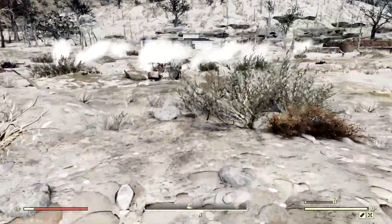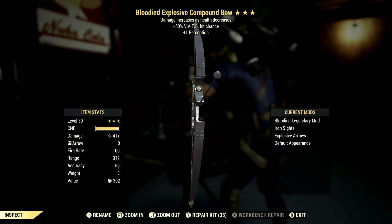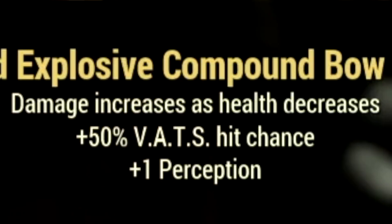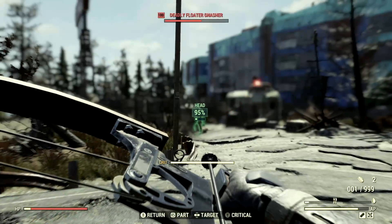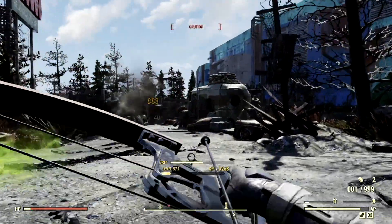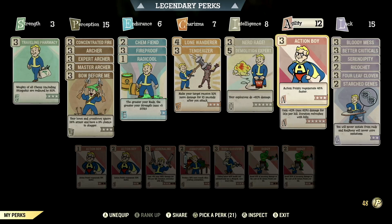Let's get into this weapon itself and my entire build. This is my three-star legendary compound bow that we're using for the video. The main legendary effect is the bloodied effect - damage increases as your health decreases - plus 50% to VATS hit chance, and plus one to perception. Bows are usually terrible in this game, but when you have a VATS bow like this and a critical build, these weapons can get absolutely insane. The mods we used are the iron sights and the explosive arrows.